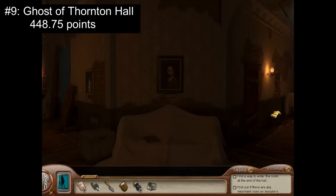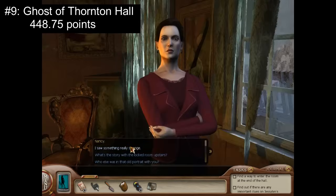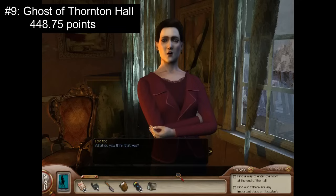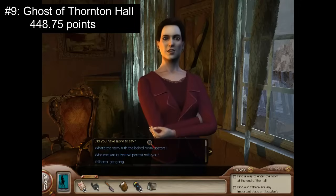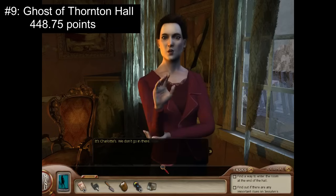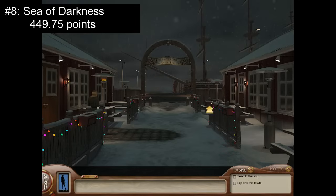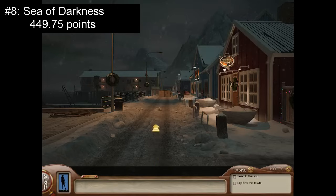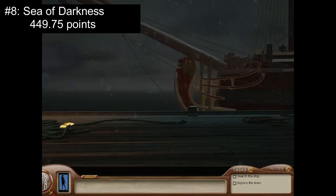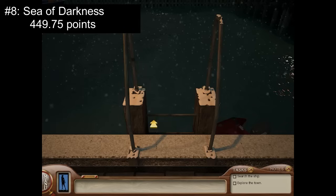Number 9: Ghost of Thornton Hall with 448.75 points. A gothic lover's dream, this game is perfect for fellow detectives who appreciate dark, spooky environments, eerie, creepy, and terrifying scare factor, lush and gorgeous yet crumbling locations to explore in depth, complex yet not too difficult puzzles, extremely memorable and enjoyable characters, haunting music, and perfectly unsettling vibes and atmosphere. Number 8: Sea of Darkness with 449.75 points. A visual masterpiece, it is easy to get lost in the beauty and detail of the environments and locations. Bright and bold in some locations, comfy and cozy in others, this game nails immersion while also delivering a brilliantly crafted treasure hunt, extremely memorable and fun characters, a plethora of puzzles, invigorating moments, and beautiful depth of storytelling.